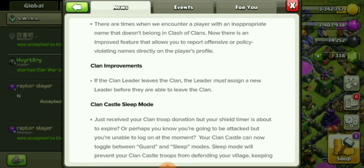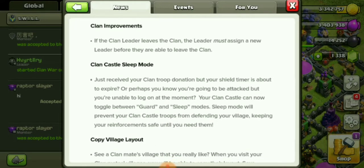There's an improved feature that allows you to report offensive player names — that's a feature now. Clan improvements: if the clan leader leaves the clan, the leader must assign a new leader before leaving. I thought that was already normal — I've done it before, just passed it off to one of my alts or whoever is next in line.